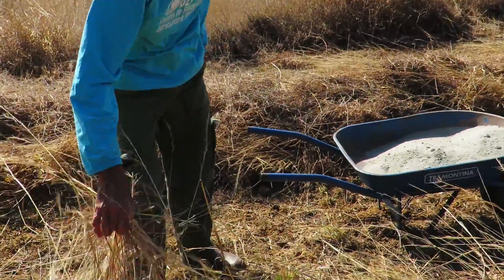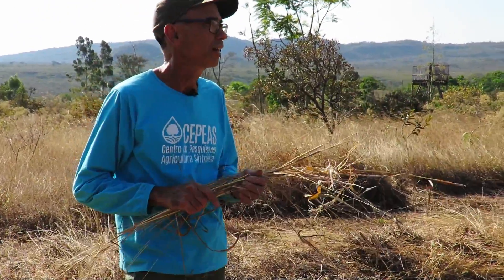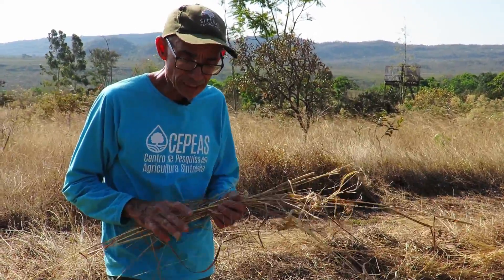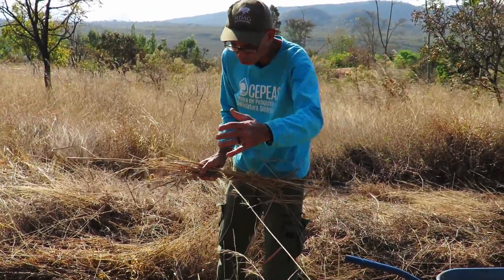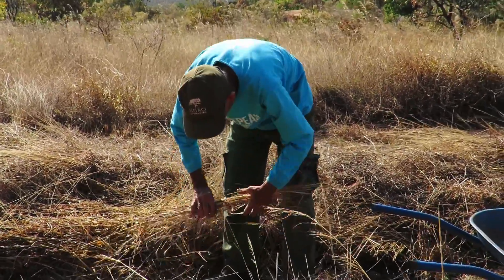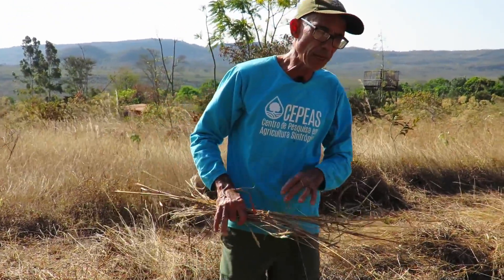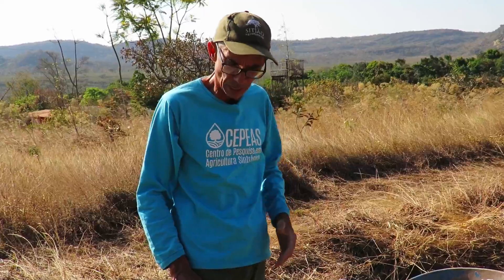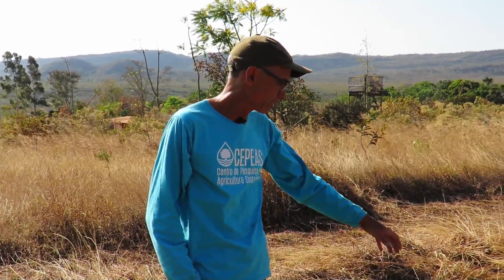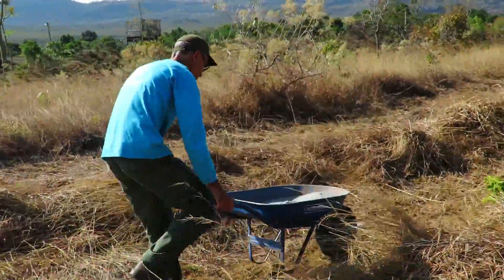This wood is combustible in all senses — it is like solid gasoline here in the Cerrado. It takes fire very easily, and it is also the fuel for our life. When we accumulate all of this wood in the planting line, it will be degraded very quickly by the micro-life here. So it is better to make an inoculant, bring microorganisms from primary forests, make a bio-fertilizer with microorganisms, and inoculate here — rather than bringing tons and tons of rock flour at a very high cost.